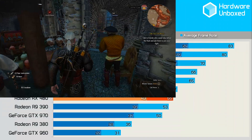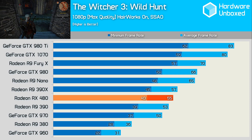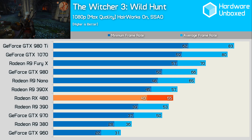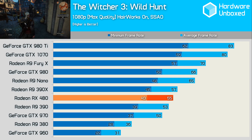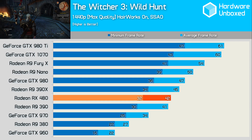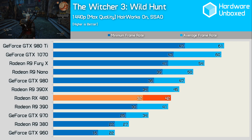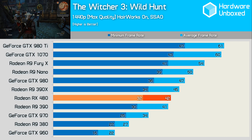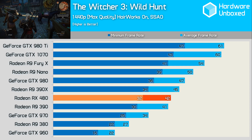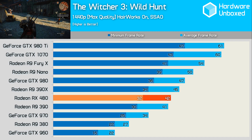The RX 480 looks to be finishing on a high note, with an average of 55fps at 1080p, making it just 2fps slower than the R9 390X and 5fps faster than the GTX 970. At 1440p, the RX 480 remained strong, and although it was just 1fps faster than the R9 390, it beat the GTX 970 by a much more convincing 24% margin. It also crushed the GTX 960 by a 91% margin for good measure.